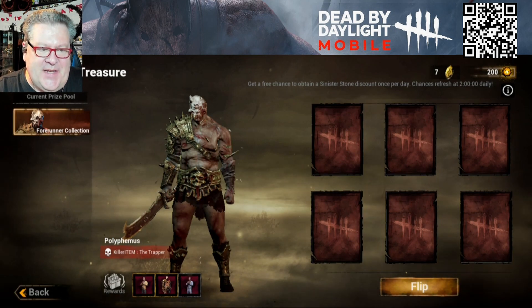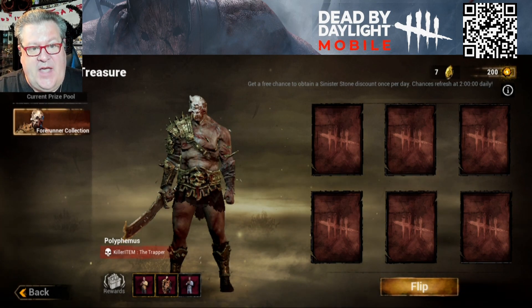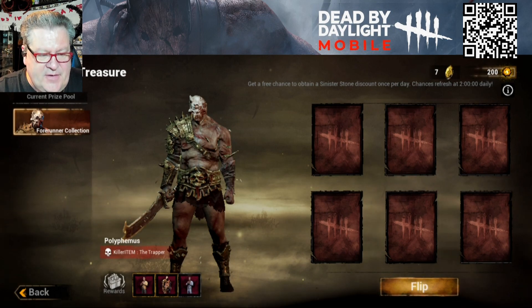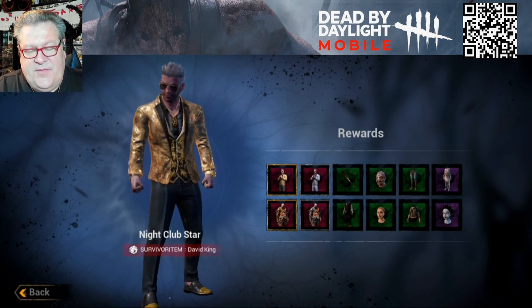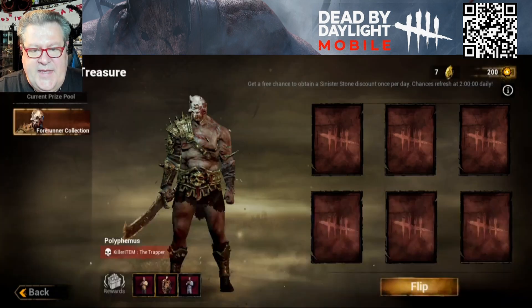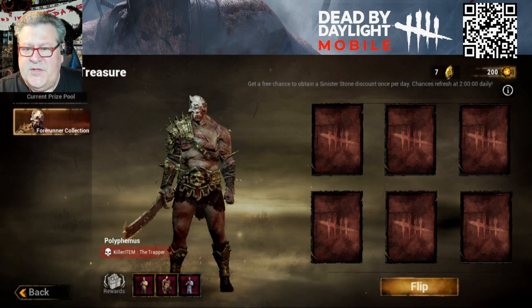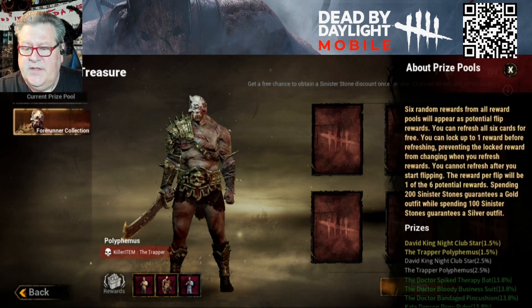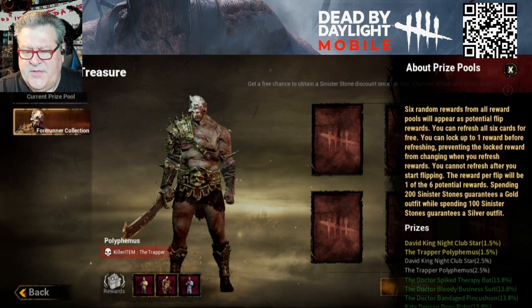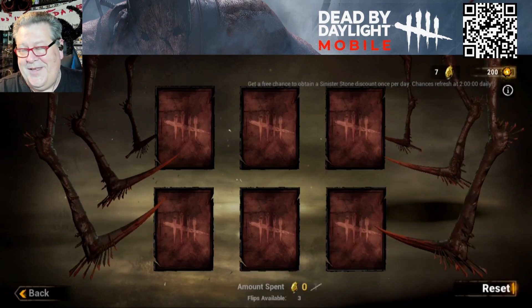What I've been doing with my sinister stones is going into the section at the top left called the Entity's Treasure, which gives you a chance to get cosmetics. Right now we're looking at the Forerunner Collection — Polyphemus — a kind of Greek legends outfit for the Trapper. If we click rewards we can see everything: the Nightclub Star David King outfit and others — these are outfits exclusive to mobile. Hitting information tells us the odds: the gold David King Nightclub Star or Trapper Polyphemus is 1.5%, silvers are 2.5%, and greens are the common cards.